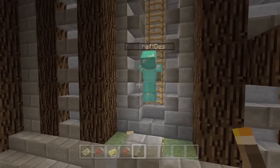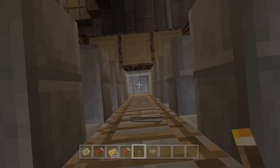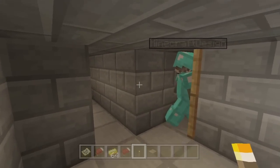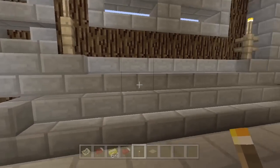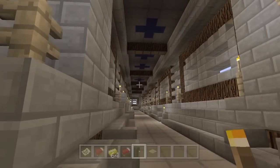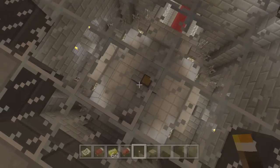We're going up this ladder. I think the only way you could ever learn your way around this building is if you built it. I'm pretty sure Minecraft Design is the only person that could walk to a specific place in this house without getting lost. Even if you spent ages trying to learn it all, you'd have no chance. I feel bad because I'm just walking past all this awesome stuff, but he's making me follow so quickly I don't have time.